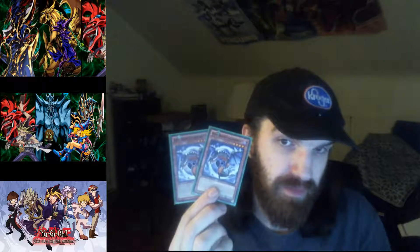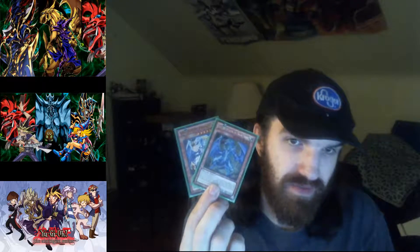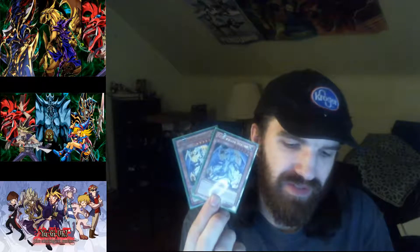Then I got the Black Dragon Collapserpent — I might have pronounced that wrong — but I have two of these. Baby Chaos Dragons, as people call them. Then I got two Light Pulsar Dragons. These cards are awesome. I love when they first came out. I've had these for years. Their effect lets you bring out any of your Dark Dragon-type monsters that are six stars or higher back to the field, which is amazing.